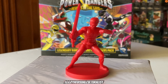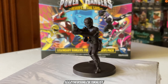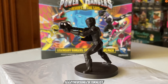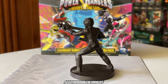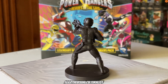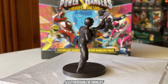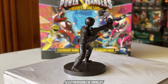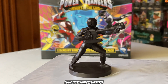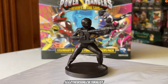Next, Adam as the second Mighty Morphin Black Ranger — he's got his Power Axe in cannon mode. Of the original Power Weapons this one did have an alternative fire mode, so it's nice that it's represented here in the sculpt.